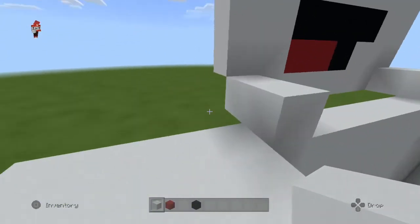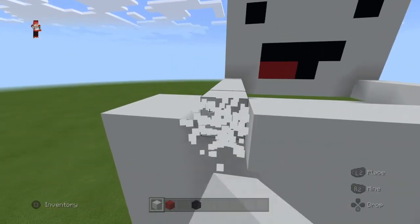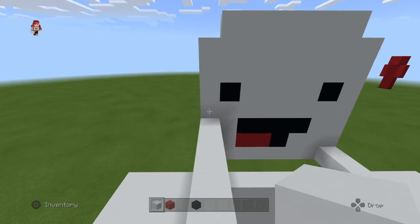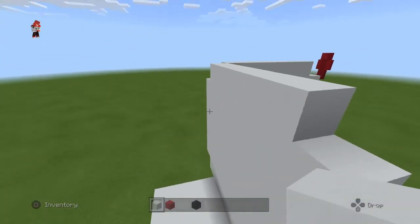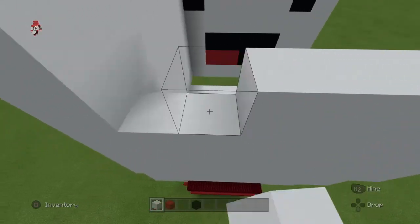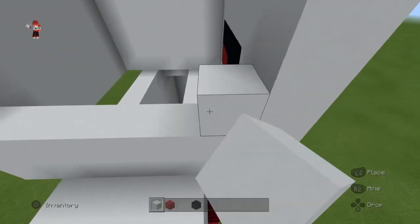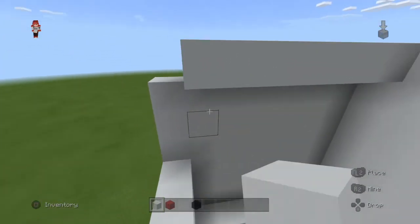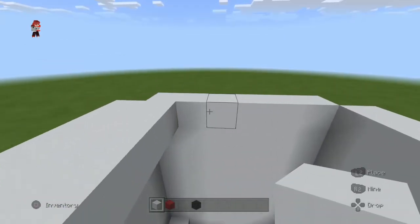Now go to the sides - go out and let it overhang by two. Go over and connect it, but no corners. Fill the side in with white. You can fill everything in but the corners of the head. Then do the same on the other side - you're just filling the rest of the head in with white, besides the corners that you broke. The chin is white and the neck is white. Fill the rest in with white - you don't need any other block but white.